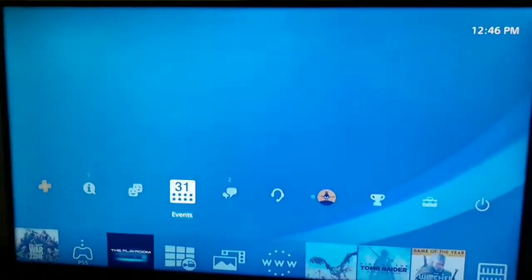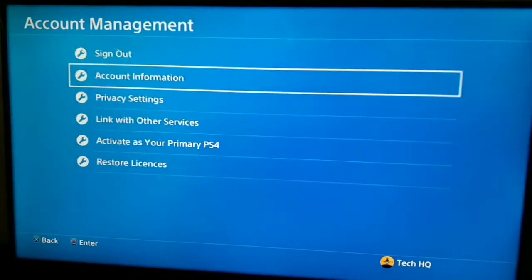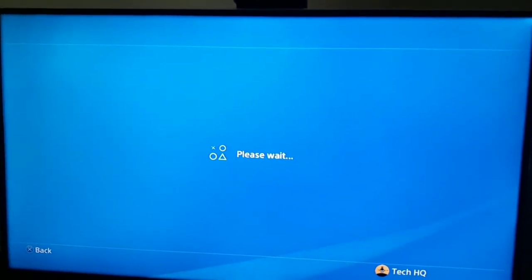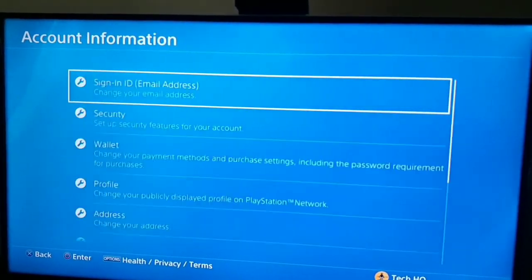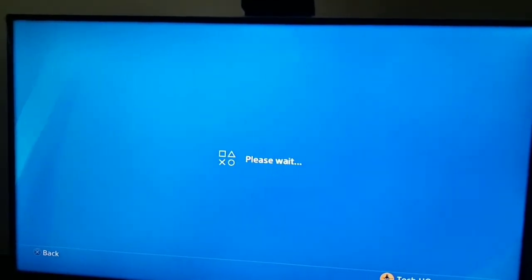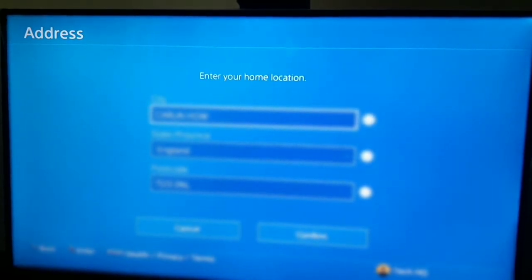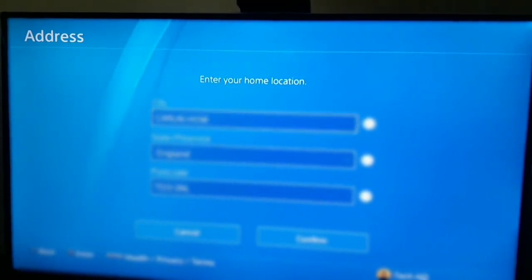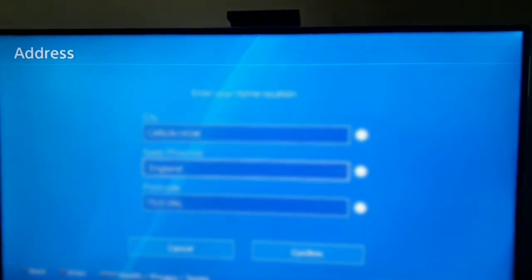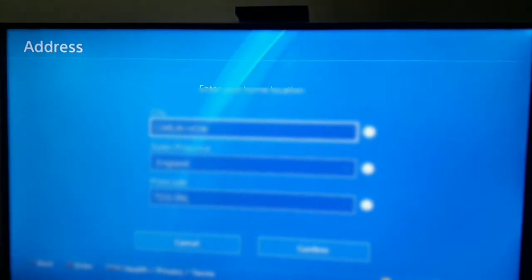For the first way to fix this PS4 error, you should go to Settings on your PS4, then go to Account Management, select Account Information, scroll down and select Address to change your address. Make sure to enter a correct address for your PSN account, because sometimes you can't add your credit or debit card because your PSN account address does not match your credit card information.